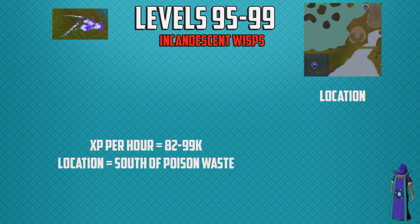Finally, at levels 95 to 99 to complete your divination training, you're going to be training on incandescent wisps. The experience per hour is 82,000 to 99,000 per hour and the location is south of the Poison Waste.